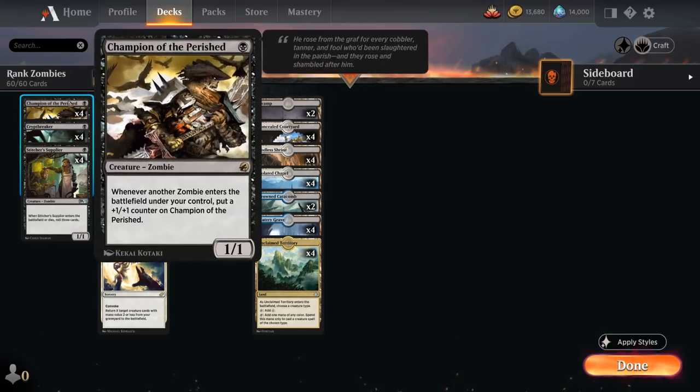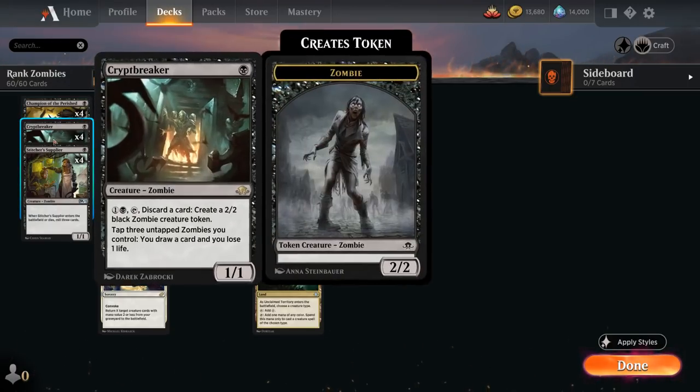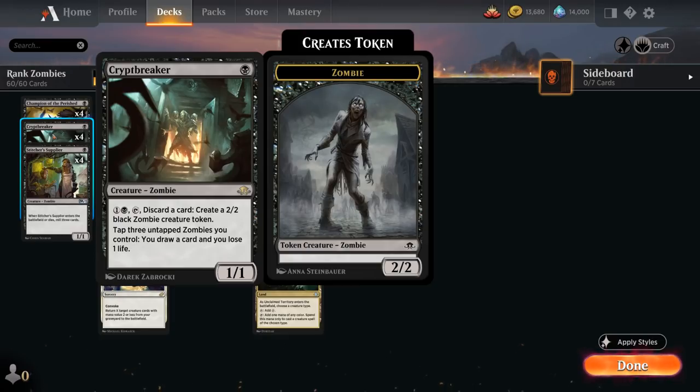We also have the full playset of Champion of the Perished from Midnight Hunt, the one-mana 1/1 zombie saying whenever another zombie enters the battlefield under our control, we put a plus one plus one counter on it, so this will grow very quickly. We also have the full playset of Crypt Breaker as one of the most important zombies in the deck, a 1/1 that can tap three untapped zombies we control to draw a card at the cost of one life. This also ignores summoning sickness, so we can start drawing cards as early as turn two.